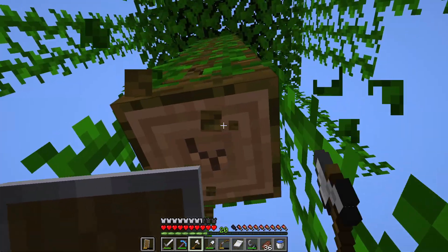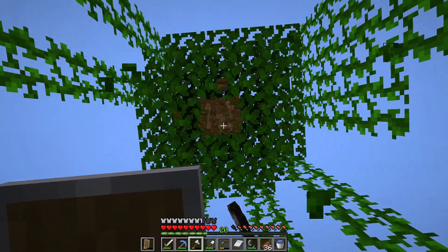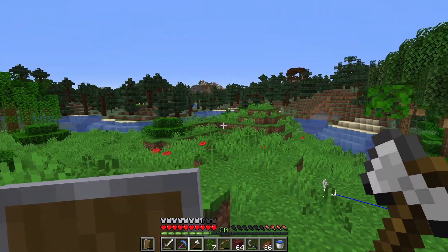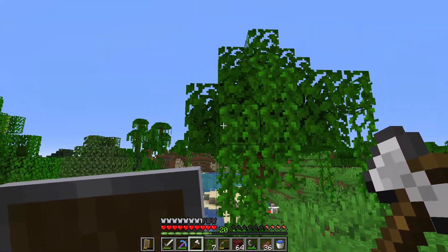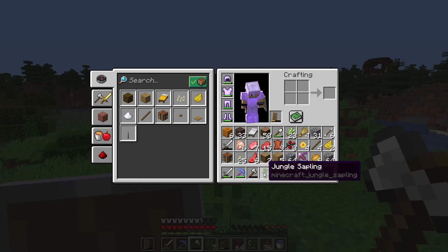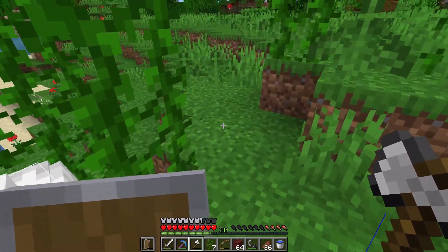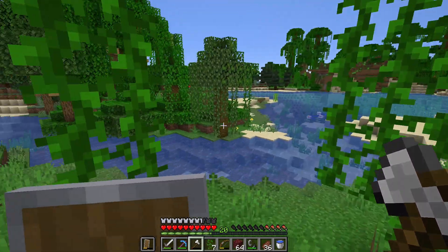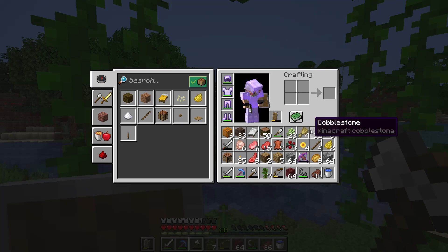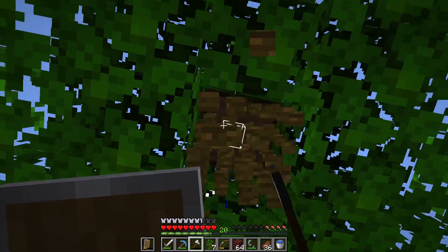I'm going to chop these few trees down so we can get ourselves some saplings. I've cut down about five or six little jungle trees and we've got seven jungle saplings out of it - so that's on average literally one jungle sapling per tree. Another thing I should probably pick up is on the floor - let's get rid of them sticks - there's some cocoa beans as well, so we'll get to growing them later on.